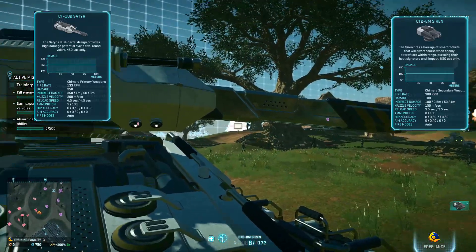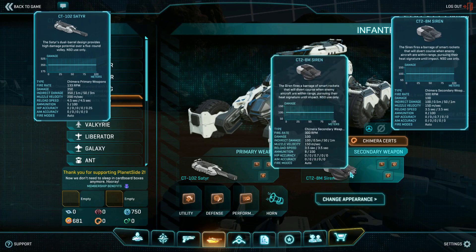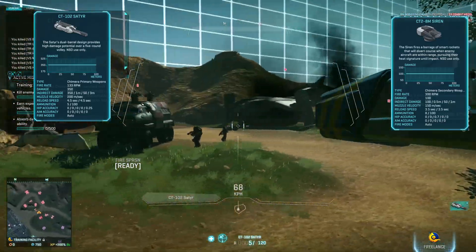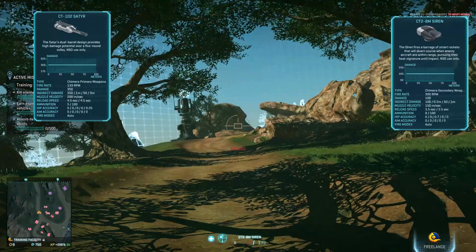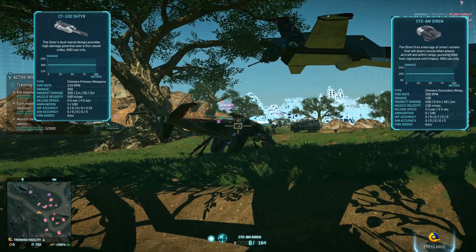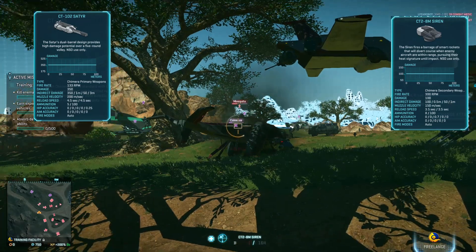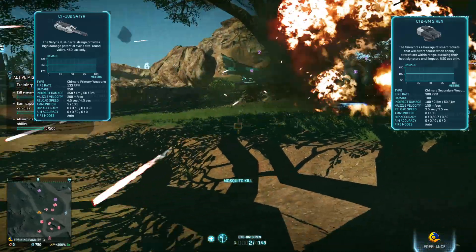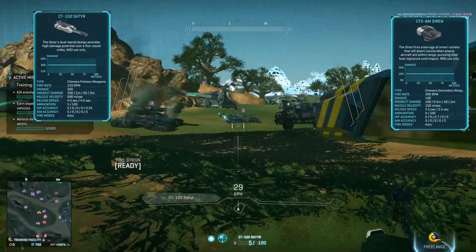Let's check the secondary gun. The Siren locks on when an enemy aircraft is within range — we don't have anything flying, but we'll try it out. There's a Mosquito. You don't really need to aim closely, but how much damage did we do? Eight bullets for one third of the health, another magazine for another third — so three magazines to kill it. Not acceptable.